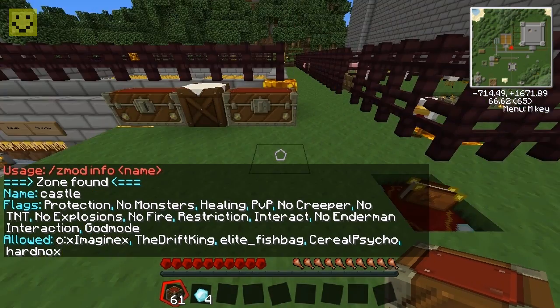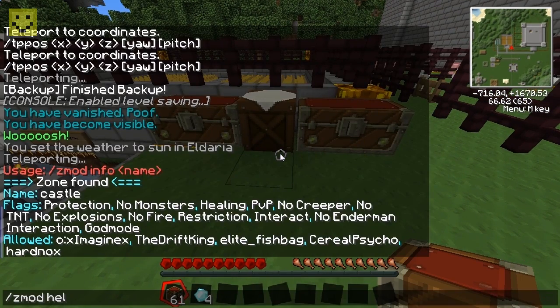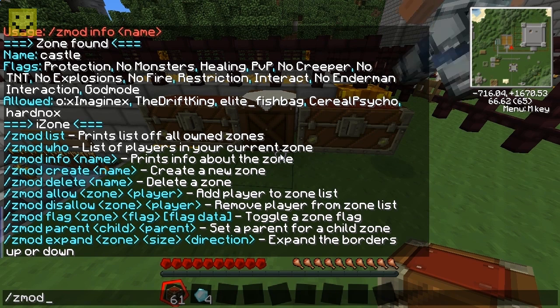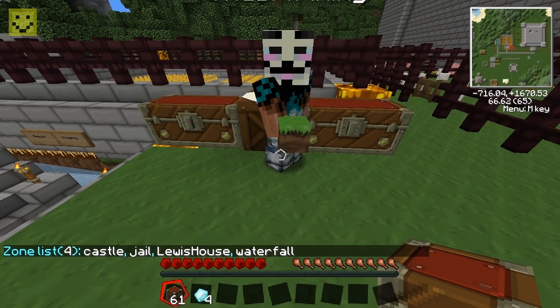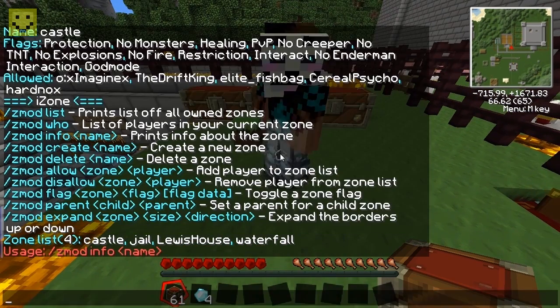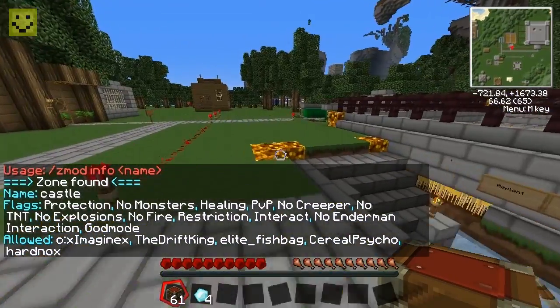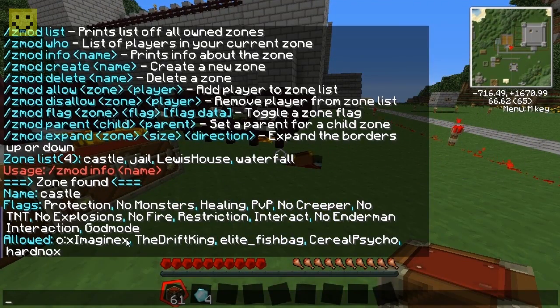You type z mod info to see zone details. We're calling this zone 'castle'. You use z mod help to see commands, or slash z mod for the command list. Slash z mod list shows all your zones. You create a zone with a configurable wand item — similar to WorldEdit — and you can allow specific people into your zone.